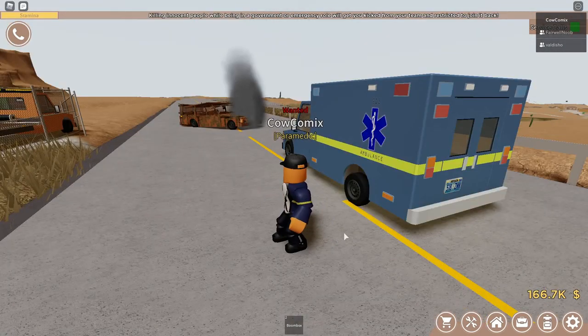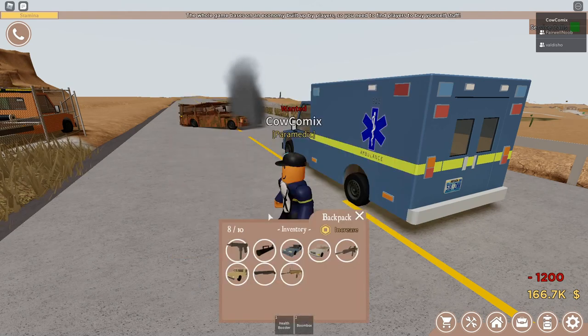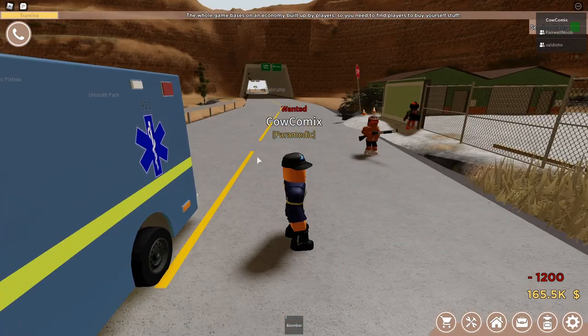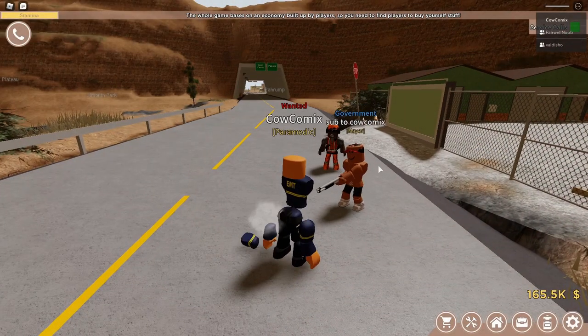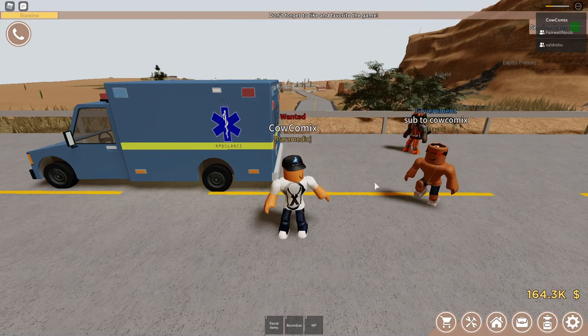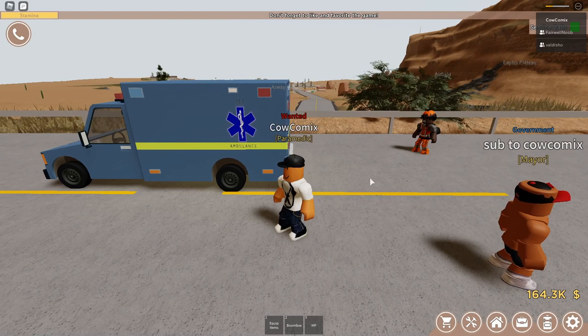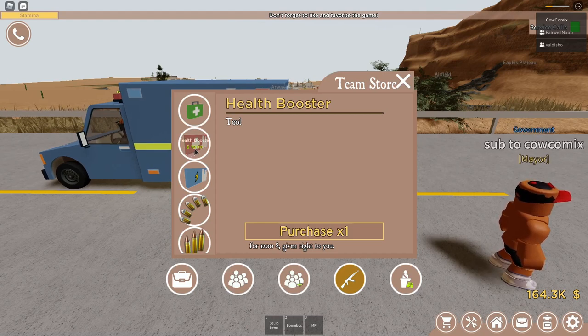So the next thing we're going to be checking out are the new paramedic health boosters and stamina boosters. The health booster costs $1,200 and the stamina booster costs $900. I'm going to equip one of these health boosters — it just gives you extra health. The health booster honestly doesn't seem to do much. I don't recommend it; it's kind of a waste of $1,200 if you ask me.